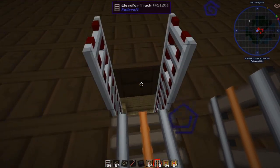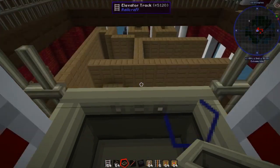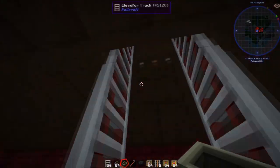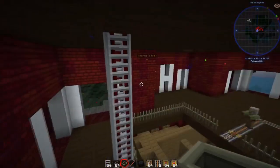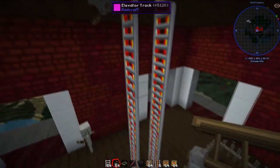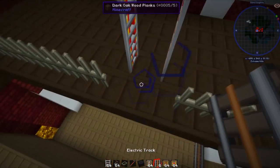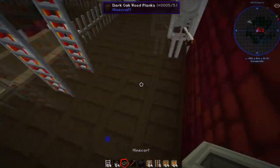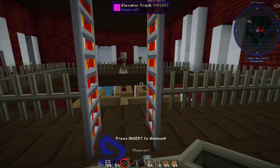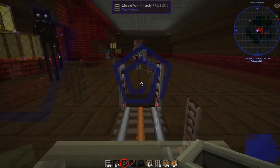By default these elevator tracks go down, so if we put a cart under here and go forward, it'll go down to the bottom — which is not really what we want. We really need it going up. To do that we'll go to the top here and stick a red stage signal there. You can see it changed the colour. We'll place the cart there, hop on it, and now we'll go up to the level selected with the red stage. So very cool — that lets us get up to this level.